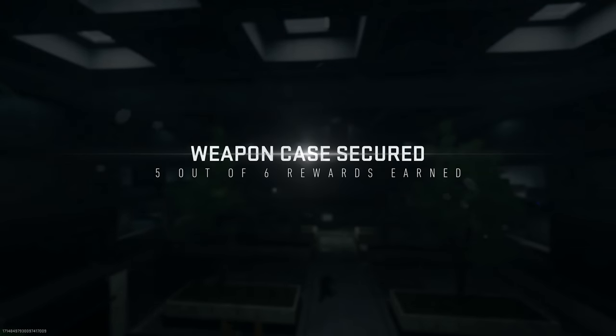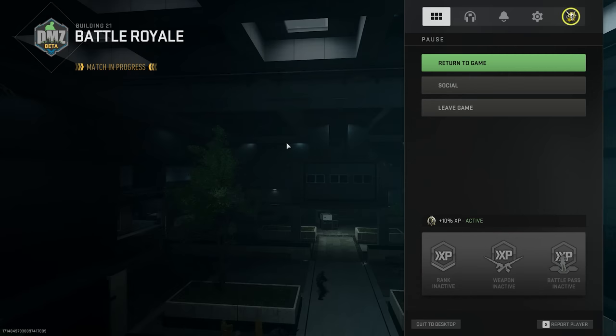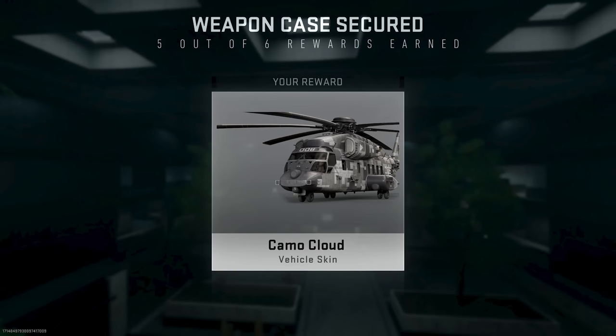The fifth reward is a camo cloud vehicle skin for the heavy chopper, which feels like a bit of a weird reward since you never see it in DMZ.